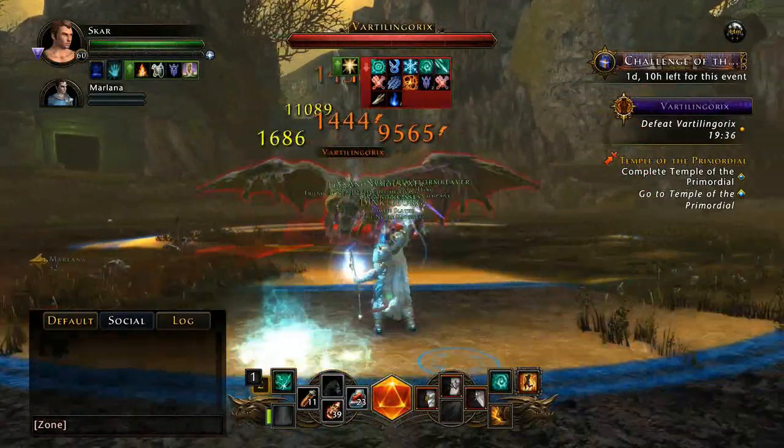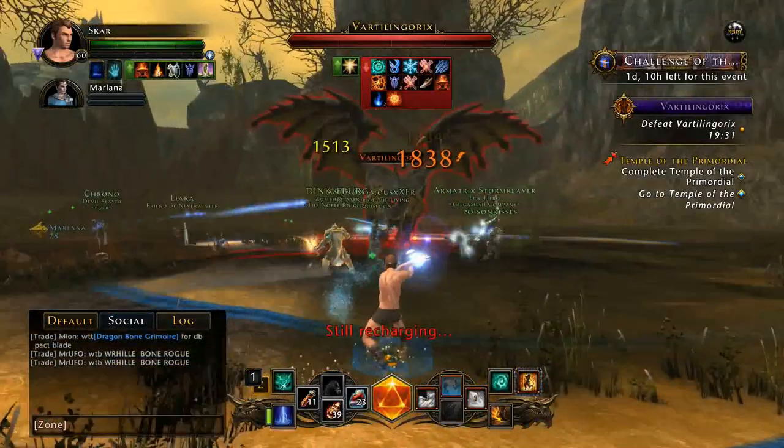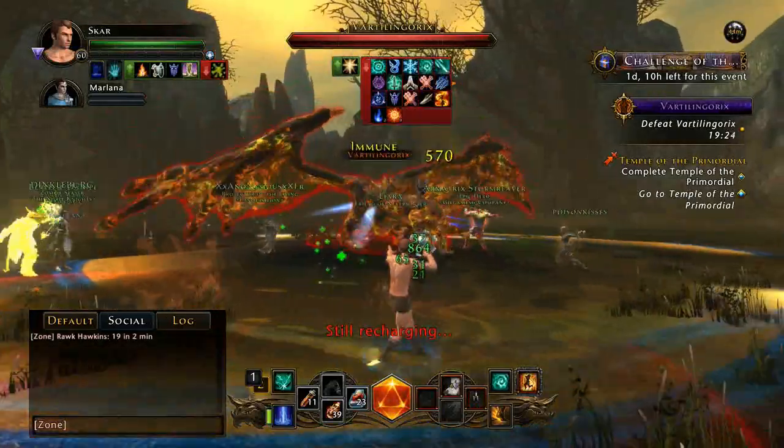One quick note to keep in mind when you are fighting these dragons: if he's going to fire his fireball, his fire breath, or do a close range attack, do yourself a favor and get out of the way, because he could potentially one-hit you.